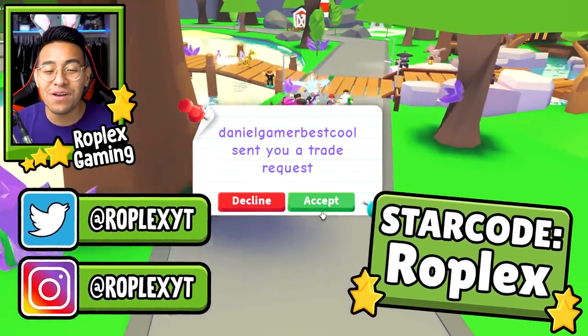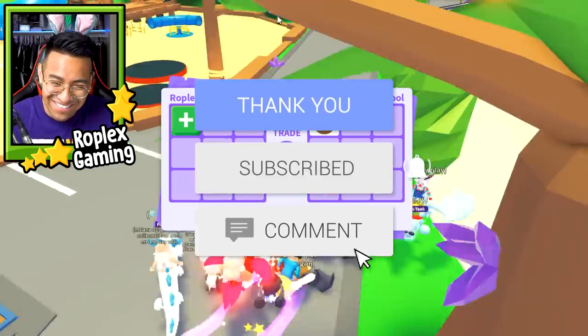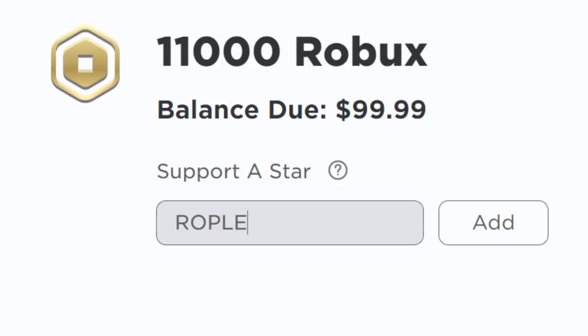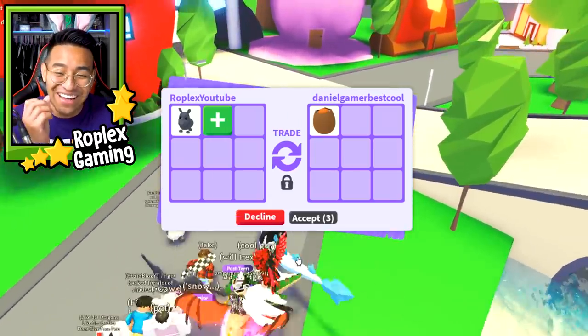What's going on everybody? Welcome back to another Adopt Me video. In today's episode, we're going to trade away a Mega Neon Flamingo, which I think might come from the Safari Egg. But before we get started, make sure to use star code ROBLEX when purchasing Robux, because it helps the channel out so, so much.